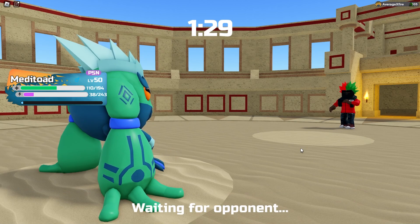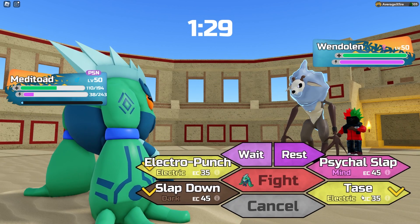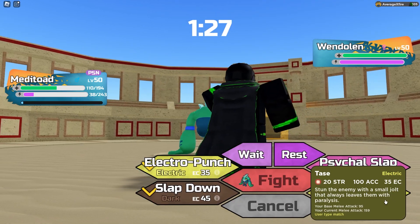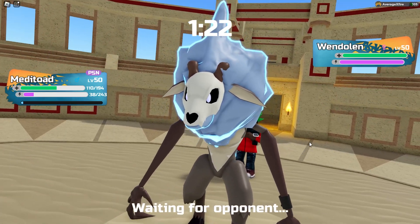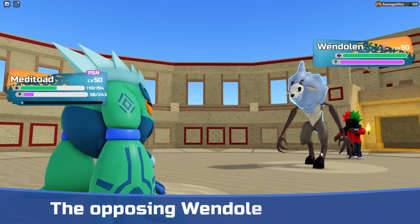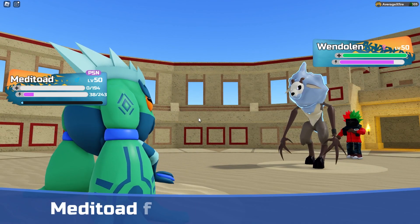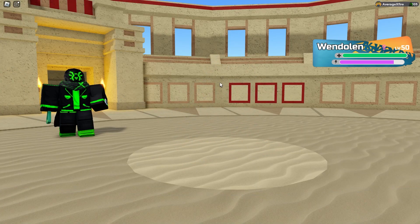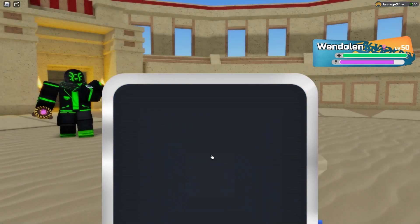So depending on whatever comes in, we could just paralyze it. Wendolin comes in. I don't know if Wendolin will kill us, but I think we might need to just sack Meta Toad or hope that we live a hit and get a Taze. Wendolin used Mega Chomp — that is gonna kill us. Now we can just go into... Shadow Sprint's gonna kill Landtorch in one hit, but Nevermare's the best option here.